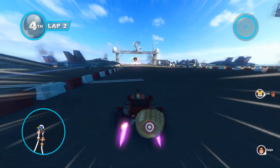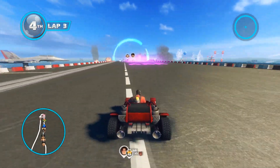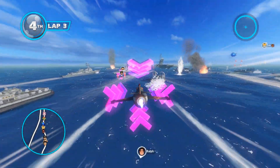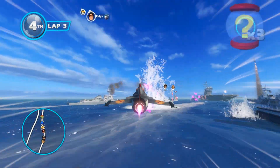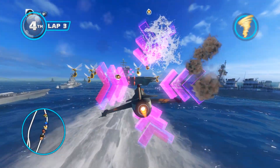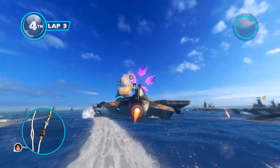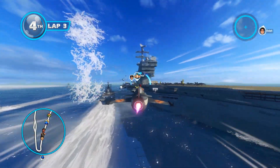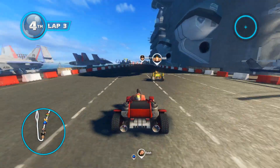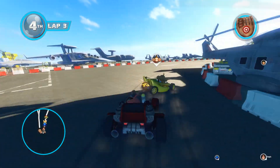Speaking of items, they aren't exactly memorable either. You've got snowballs and rockets as the more common items, which are essentially green and red shells respectively. Everything else is just a powered-up red shell, a shield, a landmine, or a boost — nothing really interesting like the lightning zap or blue shell from Mario Kart. There's also an all-star item that doesn't drop often, but when you get it, a character-unique animation lets you drive much faster and attack enemies — it's neat. But it's a far cry from the character-unique items from Double Dash.